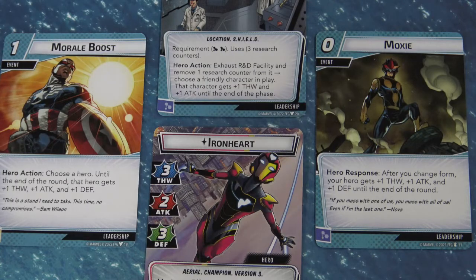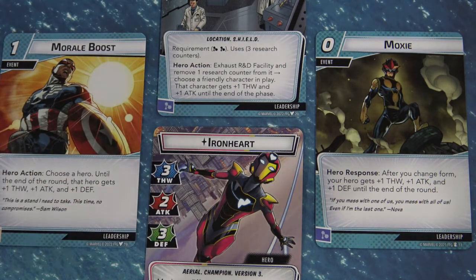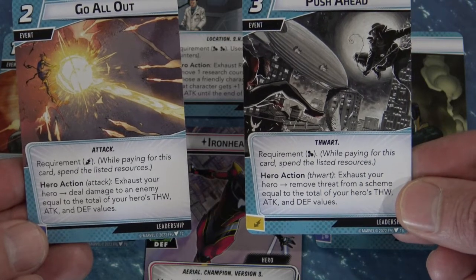Let's do some basic math to show how Go All Out and Push Ahead can get crazy fast. With Ironheart in version 3, her ability score total is 8. If you hit a Morale Boost, that jumps to 11. If you exhaust the R&D Facility, that becomes 13. So you could either hit an enemy for 13 points of damage with Go All Out, or remove 13 threat from a scheme with Push Ahead — which is really, really heavy.